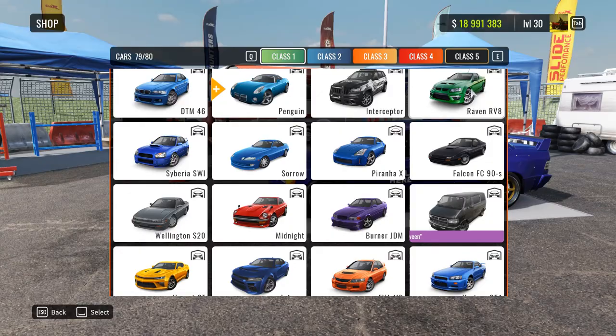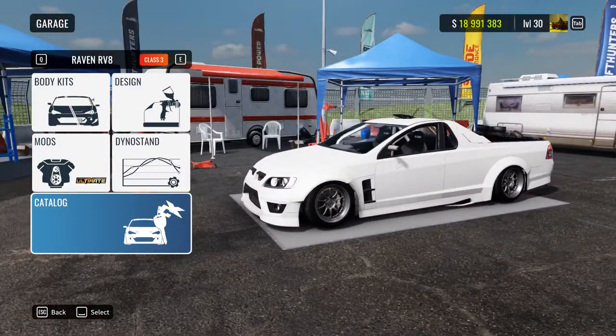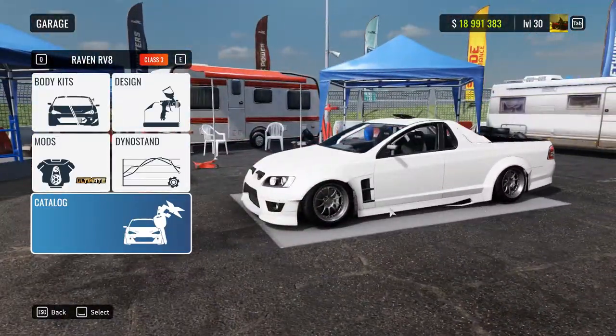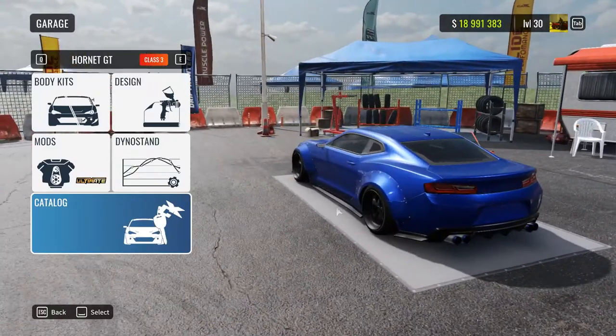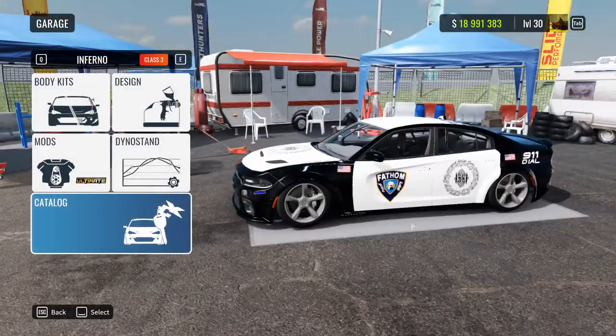Class 3. Here we have the Raven RV8, which is the Holden Commodore, or just any Holden. I'm not really into Utes and all that, but I have never seen this car in a public lobby. Then we have the Hornet GT, which is the Camaro. I have never seen this car in a public lobby — never ever. Even the Charger is more common to see.